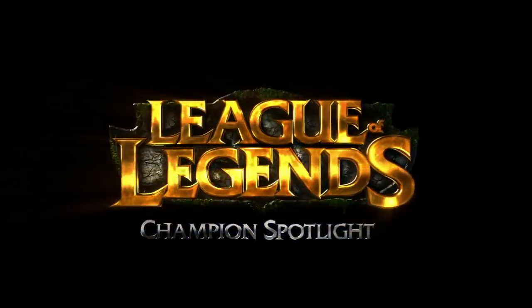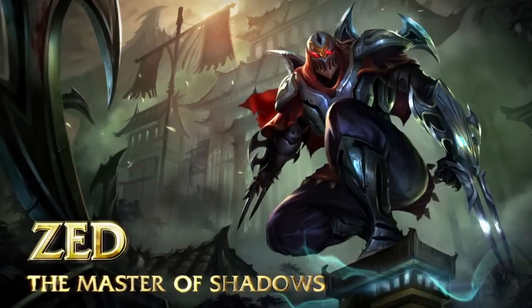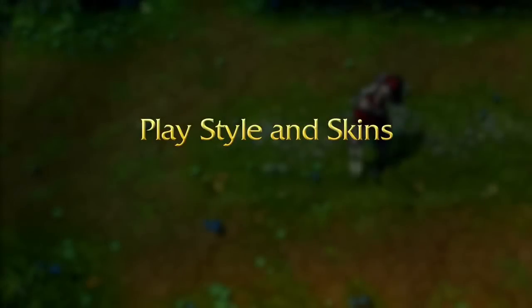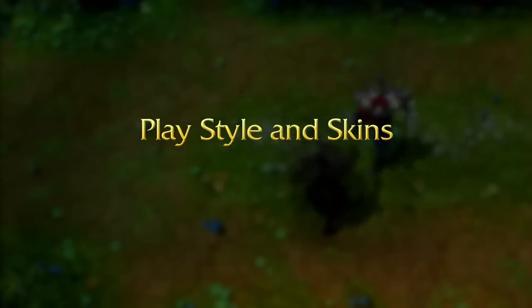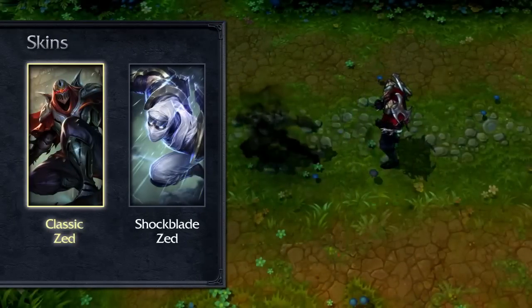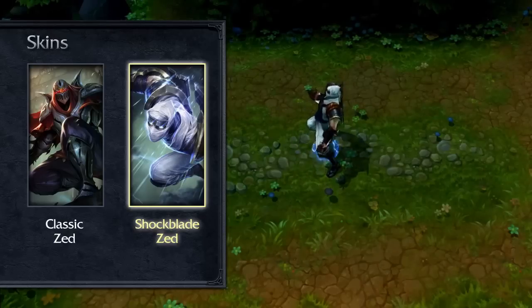Welcome to the League of Legends Champion Spotlight, featuring Zed, the Master of Shadows. The Unseen Blade is the deadliest. Zed is a melee assassin who relies on sending out living shadows that mimic his basic abilities, allow him to reposition mid-fight, and quickly strike down his foes. When expertly played, Zed can kill his opponents before they even know it hit them.